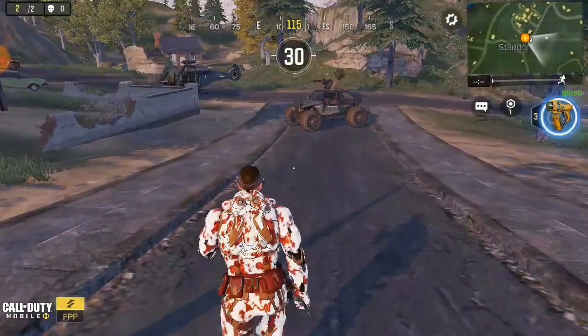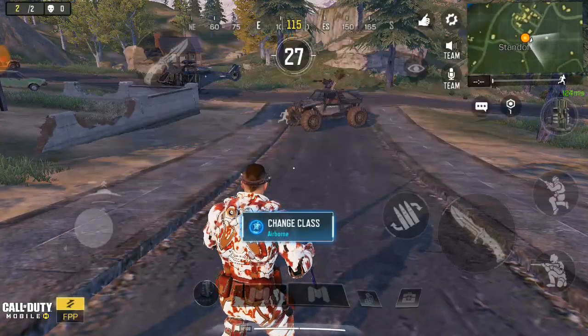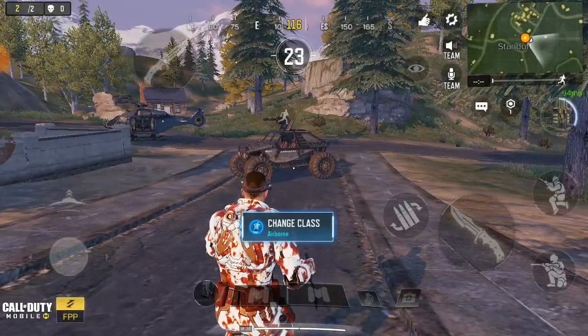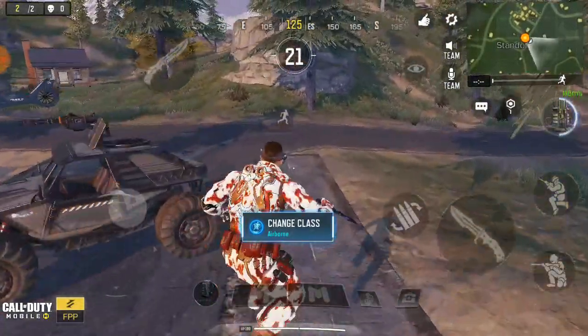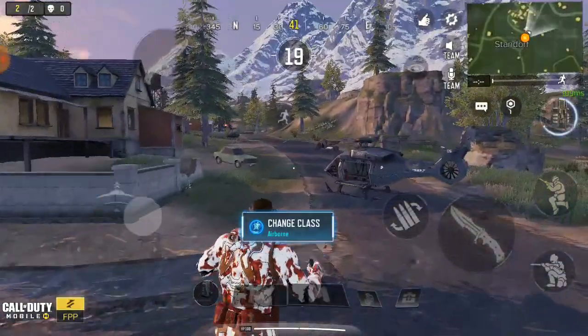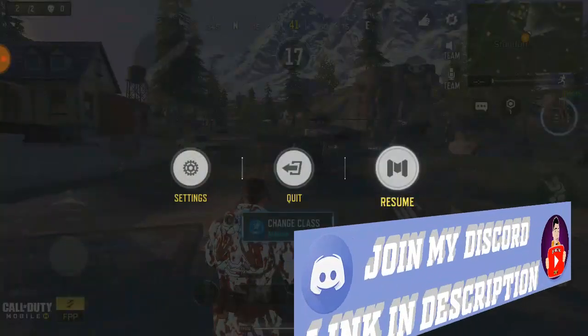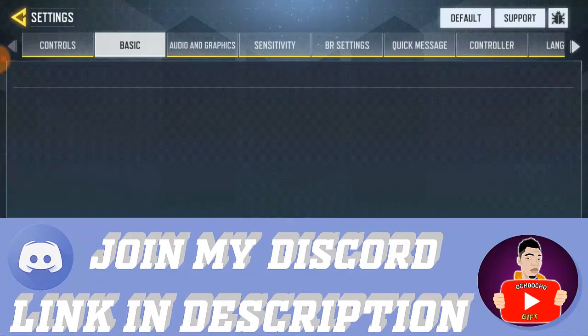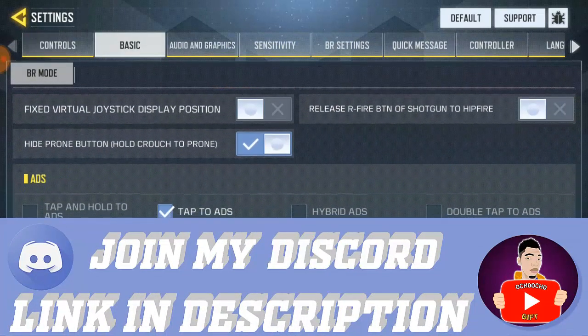So right now we're trying to show you guys how to activate the pro button. If you're in a match, first of all you go to settings, click on the settings button, then you go to basic.